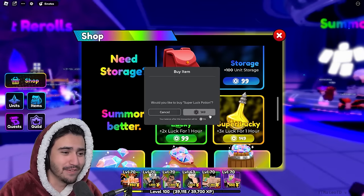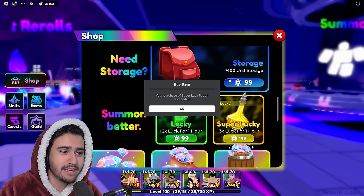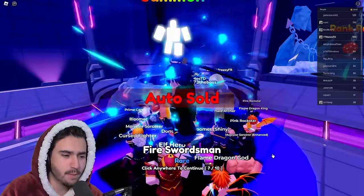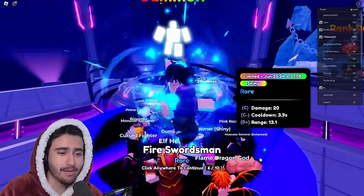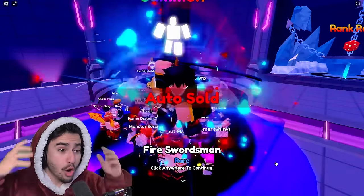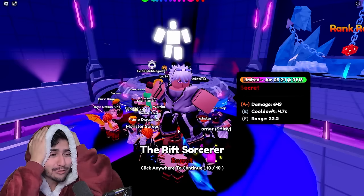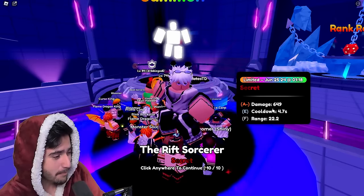I'm going to buy another one of these super lucky potions, re-log into the game to make sure the effect is in place, and then we're going to continue opening. Right off the bat, another mythic — and wait, we actually got two mythicals in one pack of 10, which is the first time I've ever seen that. Oh no way — I barely even noticed it. I was grabbing my drink. We actually got it. Oh my God, we finally got the Rift Sorcerer! That actually took much longer than I thought — an hour and 30 minutes into the opening.